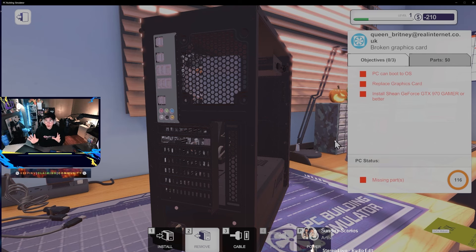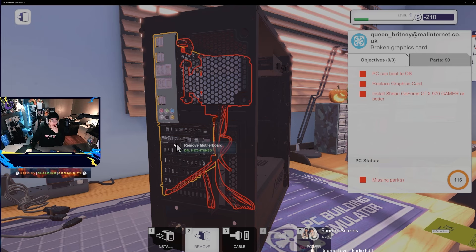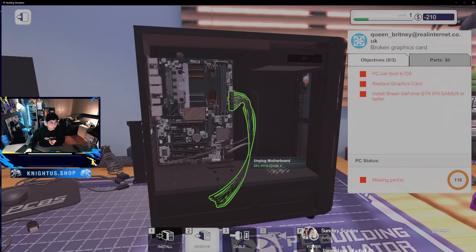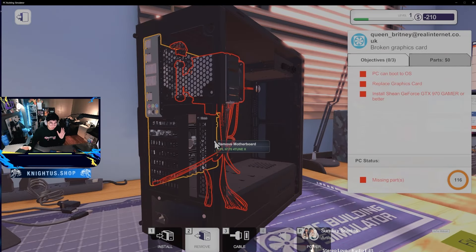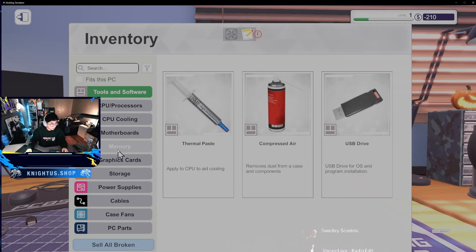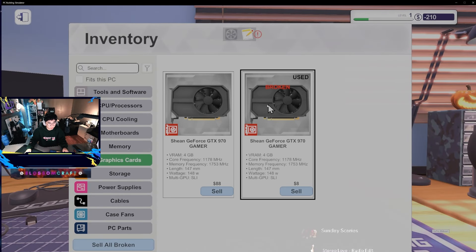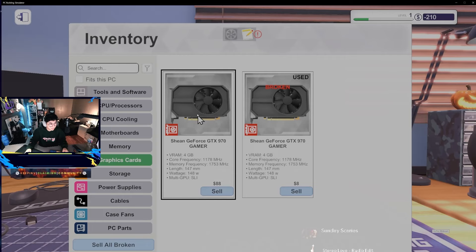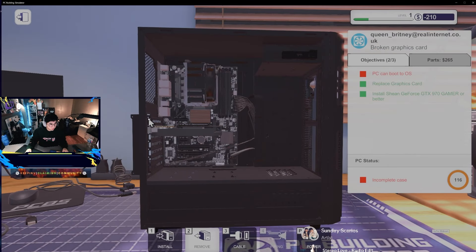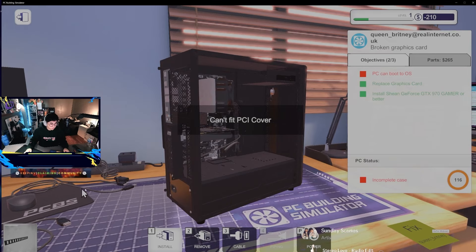Don't just yank out the graphics card - make sure to press that little tab before you remove it. Also make sure nothing's plugged in. This is a rookie mistake I made earlier: I still had an HDMI cable plugged in. You cannot remove the graphics card if the HDMI cable is plugged in. Now we can install the new graphics card. GTX 970 is the new one and we just go ahead and install it. Now we can put everything back in and boot it up.